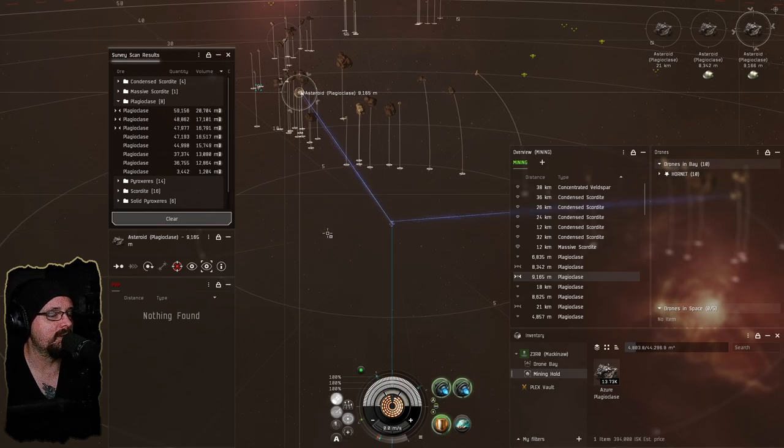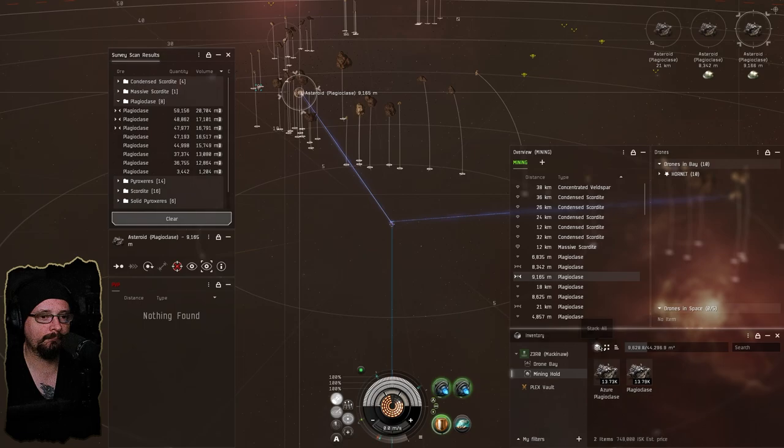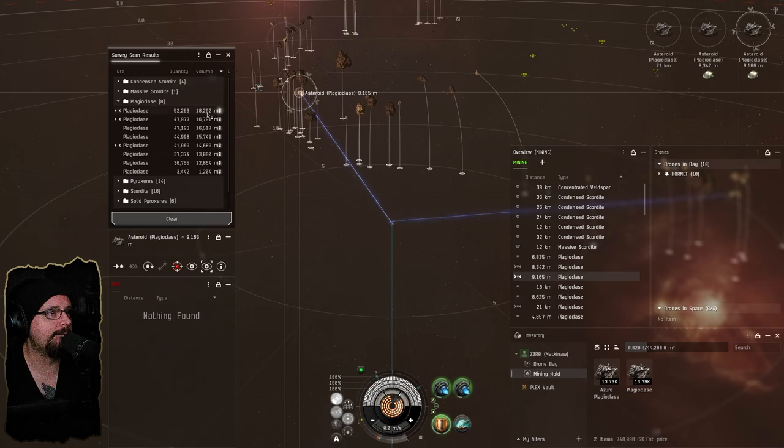I could just warp to the Athanor and use the cargo deposit on the outside, but I'm going to dock and compress as we go. We've done 9,600 cubic meters so far — 18 and 16 left on these rocks.